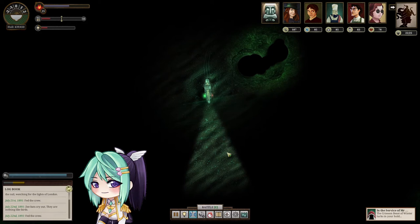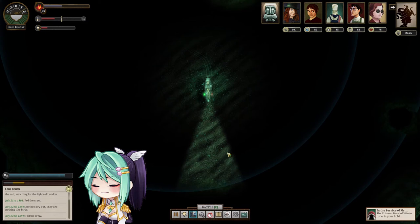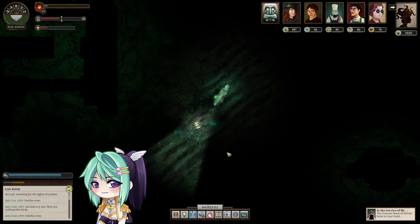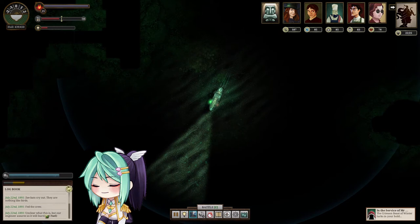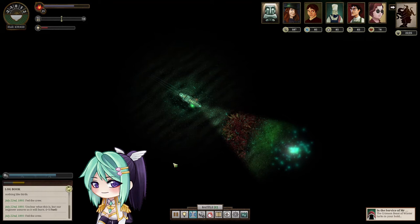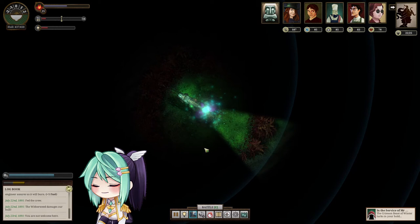We'll explore the Unter-Z from now on while we head to the Iron Republic. There are some currents here. There are glowing things around — I cannot deny that this is very, very creepy. Something is glowing here. What's that? Unclear what this is, but our engineer assures us that you will burn. Interesting. What's this? There's one glowing thing there too — can I go past this? What the hell is this?